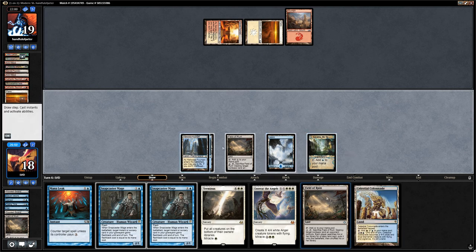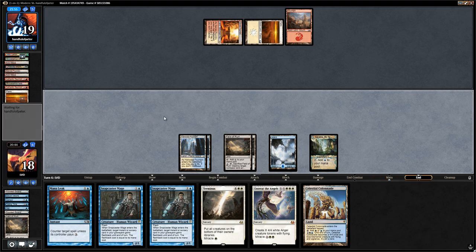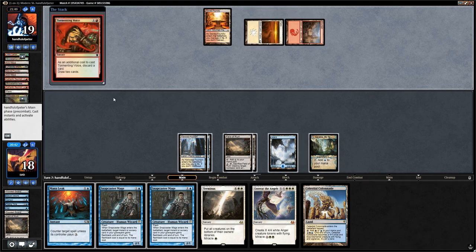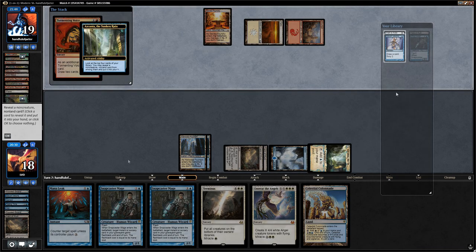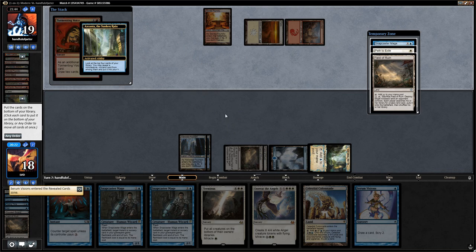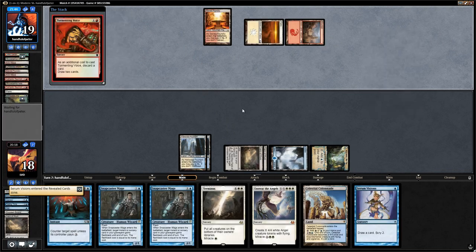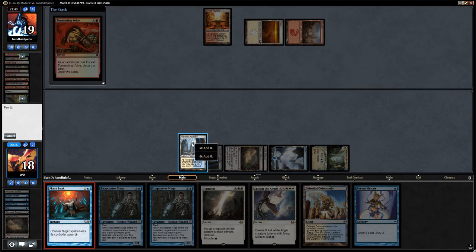We draw a Celestial Colonnade. It looks like the opponent has plenty of basics so for now we just hold counterspells. Another Tormenting Voice — we can use Azcanta in response. Azcanta reveals Serum Visions and Path to Exile. We take the Serum Visions since we haven't really seen any creatures we need to exile quite yet. I think I'm okay with Mana Leaking the Tormenting Voice, and next turn we can maybe start using Snapcasters to counter stuff and put some pressure in play.